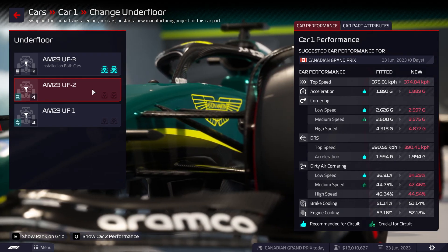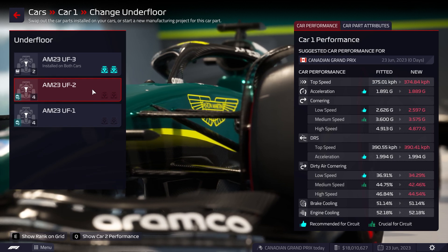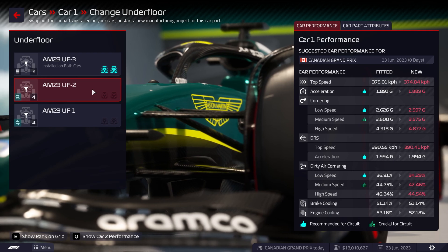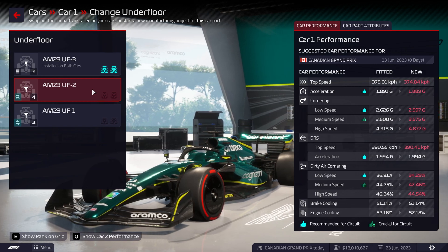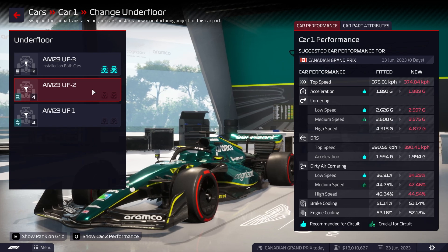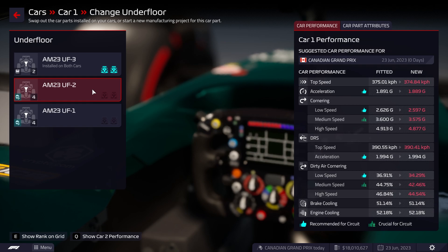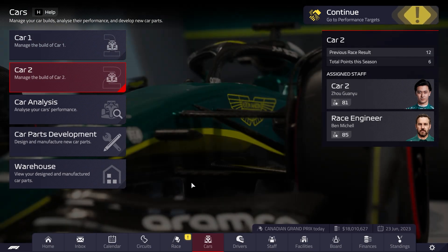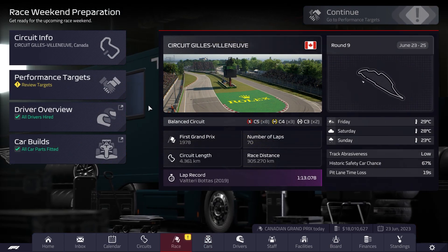We have a whole 0.3 km/h improvement, our acceleration is greater, low speed cornering, medium speed cornering, high speed cornering, top speed, low speed dirty air cornering, medium speed and high speed dirty air cornering as well. The fact that we've improved our dirty air cornering by nearly 2% with this upgrade is absolutely brilliant. I'm so excited. We should be on for quite a good race here in Canada, and this game is still absolutely incredible.